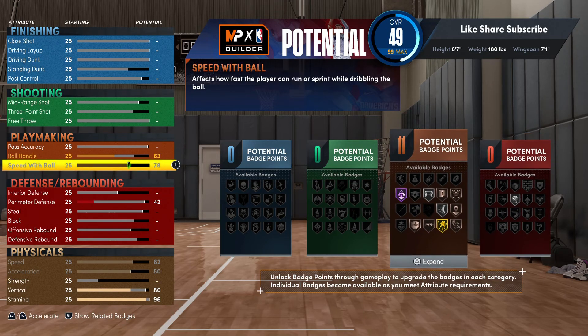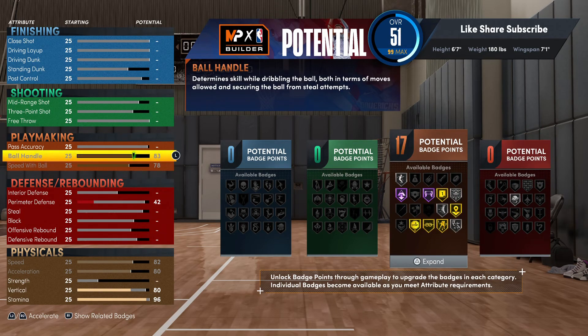Max out your speed with ball — you want above 75 on that for most of the dribble packages. We're gonna go 83 on ball handle so you're getting gold tight handles, gold handles for days, gold space creator. You can really crack ankles with these badges. You got the silver hyperdrive too, so you definitely want to put that on silver. Some people don't run with hyperdrive but you will want to put hyperdrive on this build.